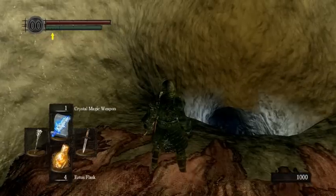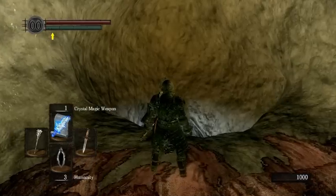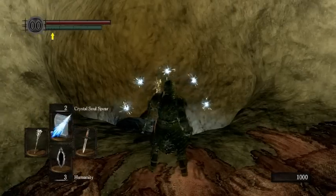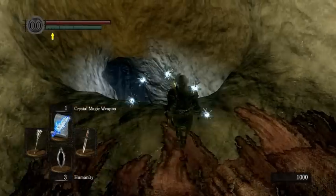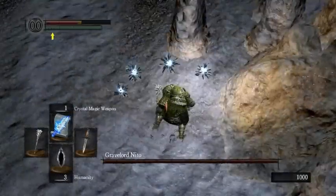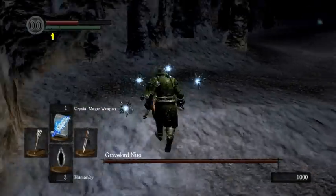Here I'm getting Crystal Magic Weapon enchant selected and readying all my items. You can cast that beforehand just to deal with the skeletons a little easier. If you're lucky, Nito won't do anything.